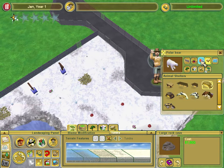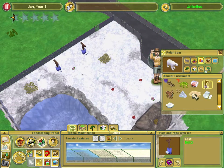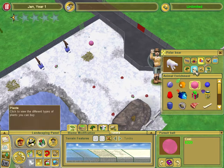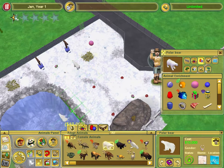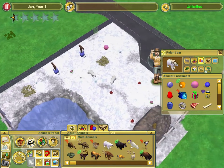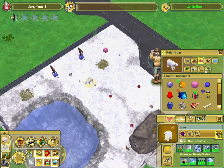We can also put a big pink ball in because they like to knock it around. Then we go to the polar bears — we'll put in a female and a male. And there's our polar bear exhibit. What I like to do is give them names. So let's name him Dan and name her Gene.